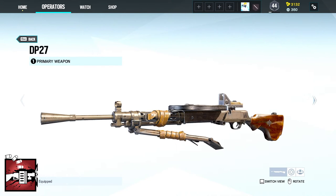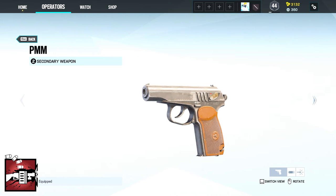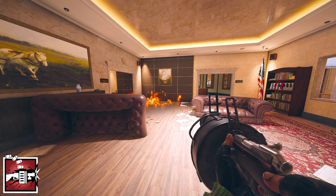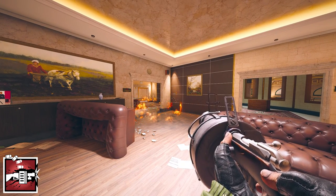Tachanka's primary weapon is either the DP-27 or the 9x19 VSM and its secondary the GSH-18 or the PMM. Tachanka's gadgets are either two barbed wires or one deployable shield. And his device Shumiko Launcher allows you to fire heavy incendiary grenades with a timed fuse activated on the first bounce.